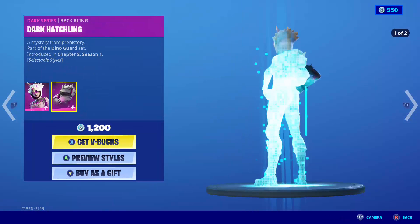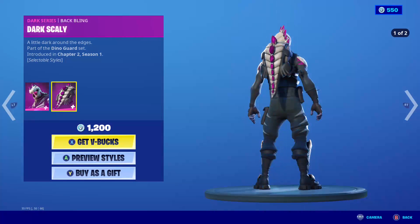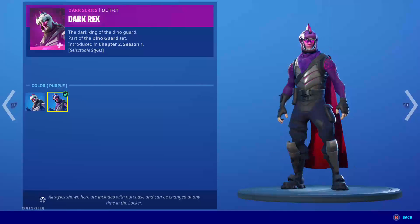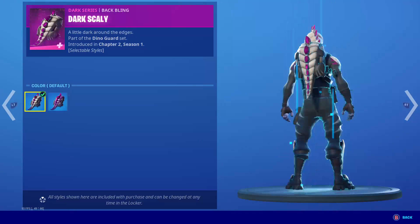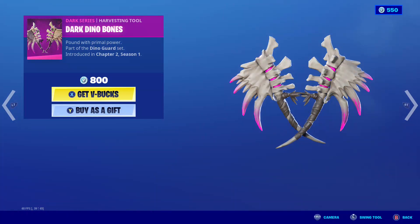We have the Dark Tricera Op skin, with the back bling Dark Hatchling. The Dark Wreck skin back, back wing Dark Scaly, default purple. The Dark Dino Bone pickaxe.